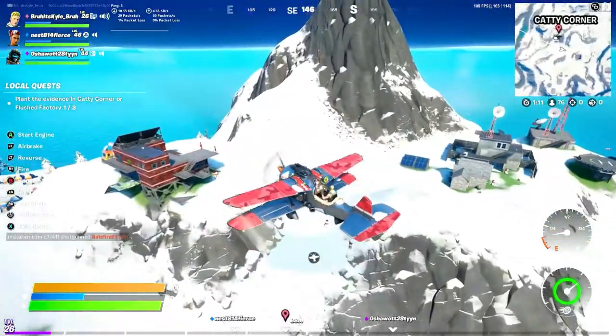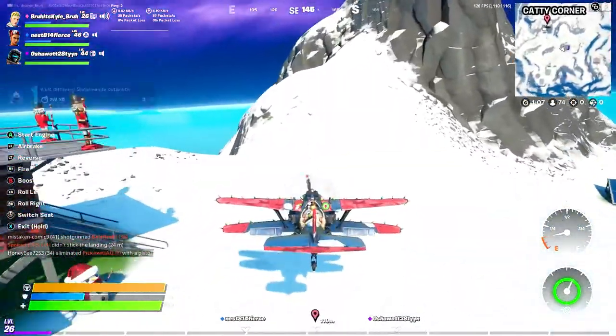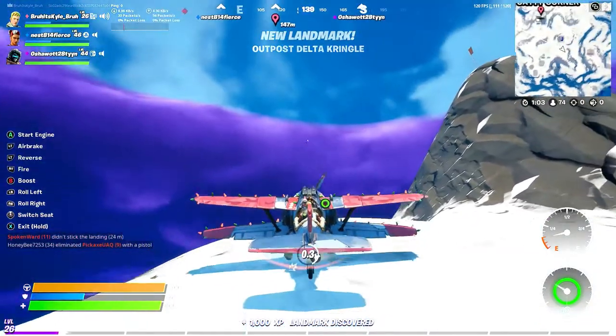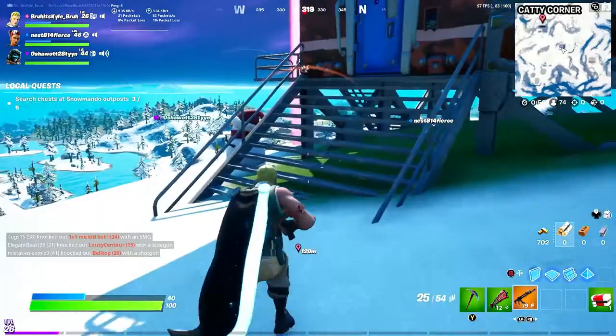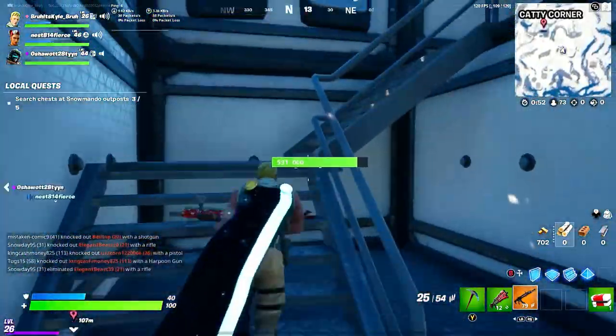So that's a pretty good reference for it. I'm just gonna try not to die real quick. I actually landed it! When you jump out of the planes you get that glider deploy — I didn't know that. Anyway, this is what it looks like on the inside.